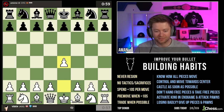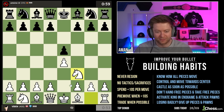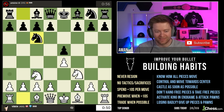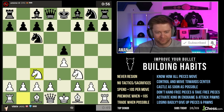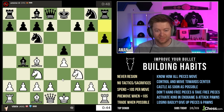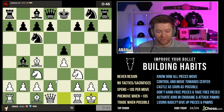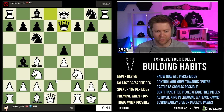Nice little e4. e5 immediately played. We're going to go with knight f3 — stick to the habits. Knight c3. And hey, if you've done the blitz stuff before, this should make sense to you. I'm spending about a couple seconds per move so far. Pretty fine. Me and my opponent are about the same pace.